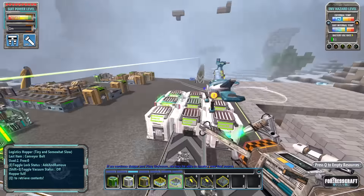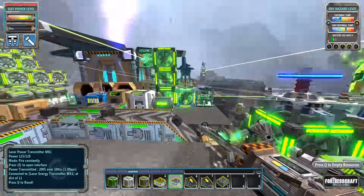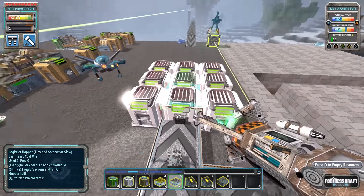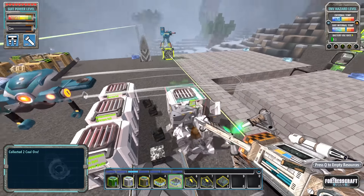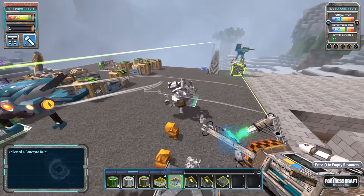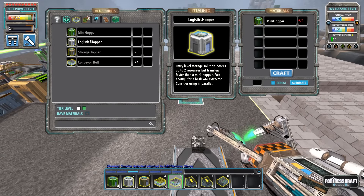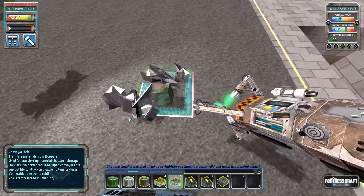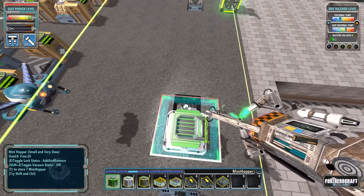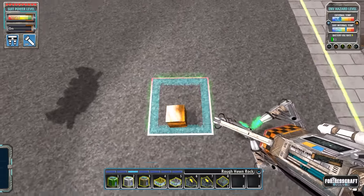I've been using logistics hoppers most of the time - I use mini hoppers occasionally for certain things - but logistics hoppers because they're fast. The problem is they don't work in a system like this. Here's the caveat: I didn't know there would be a difference between logistics hoppers and mini hoppers. So let's change all those logistics hoppers into mini hoppers because they're interchangeable.